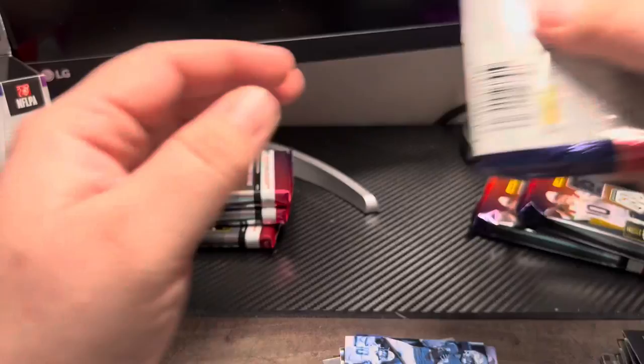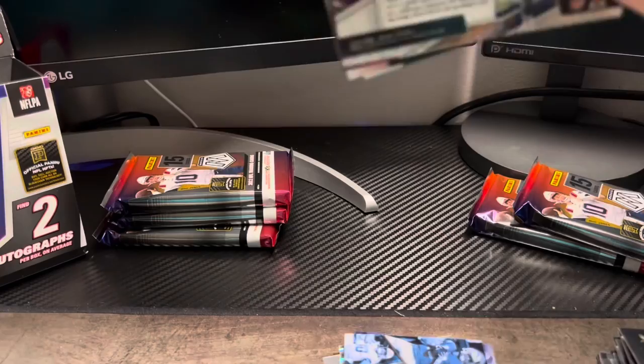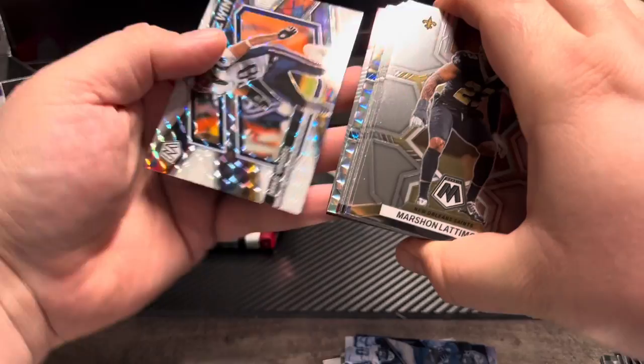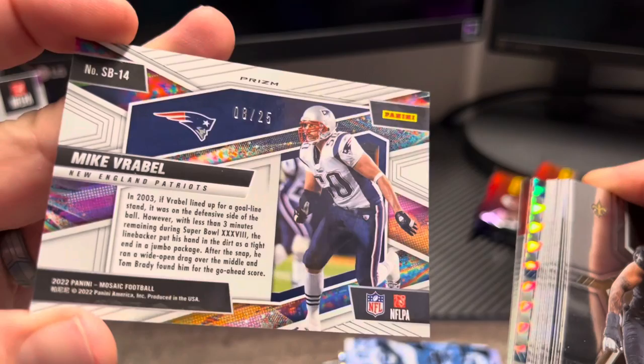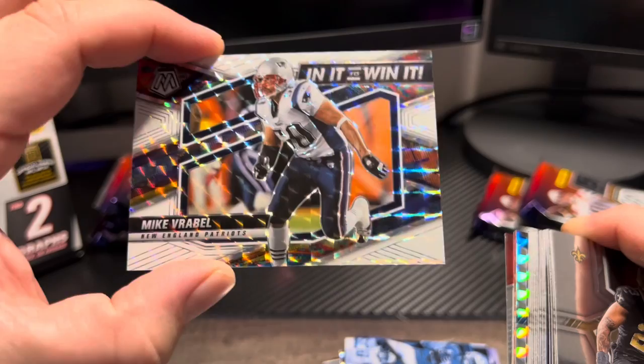We're still chasing those two autos, with some silvers as well. Wait — there's a numbered card right there. That's a Win It to Win It — numbered eight from a print of 25 for Mike Vick. The colorations and all — they all look great. You just can't help but want to put them all in top loaders and sleeve them up. They have a fantastic look to them. That's the first numbered card I've caught.